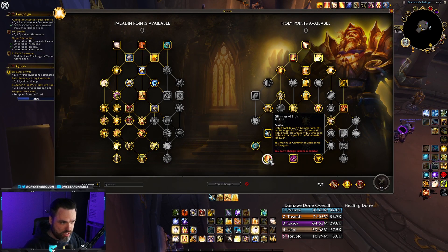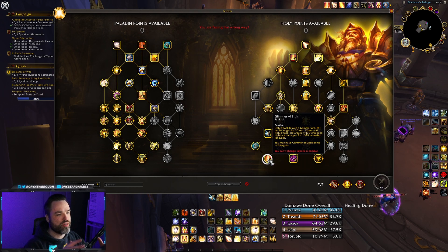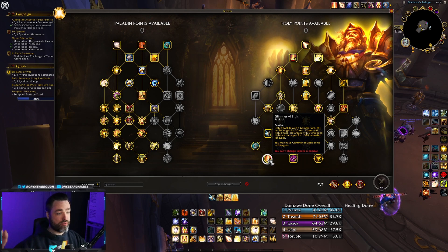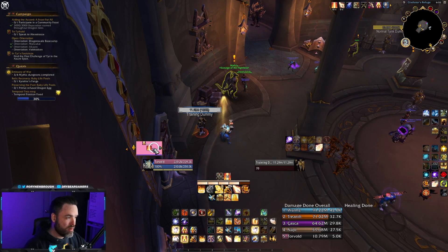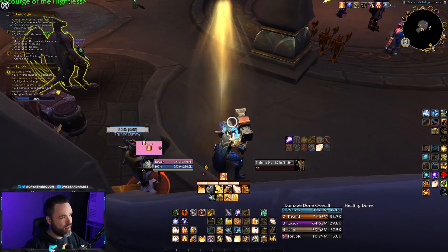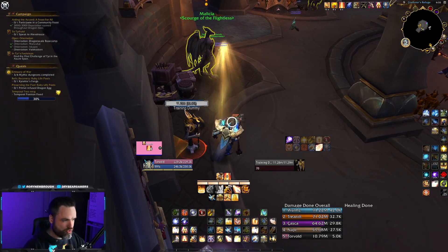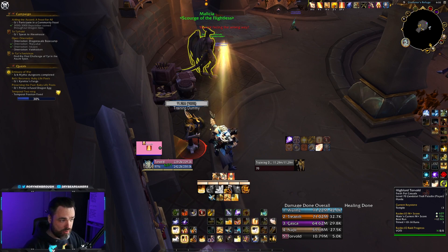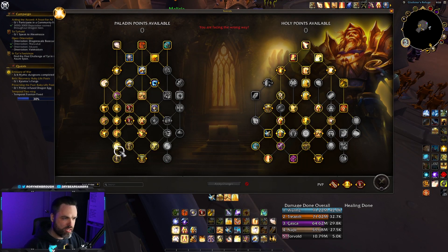With Crusader's Might you can Holy Shock, go into melee, hit it a couple of times, and your Holy Shock is back. This synergizes excellently with Glimmer of Light — every time you Holy Shock someone, for 30 seconds they get a portion of healing when you Holy Shock another target, up to eight targets. When you're playing melee Holy Paladin, stay near the boss, keep Crusader Strike on cooldown, keep Holy Shock on cooldown, and keep your Dusk and Dawn buffs up at all times.